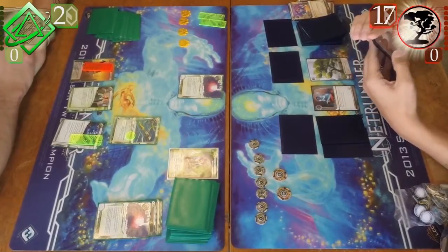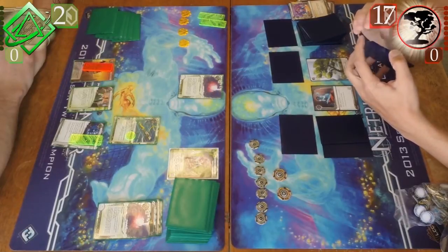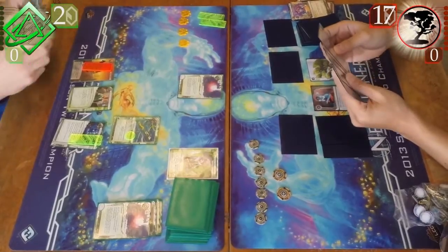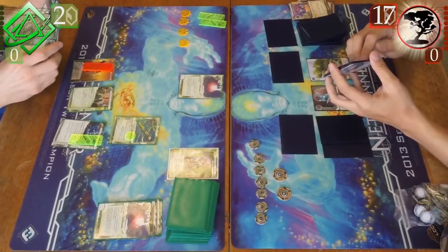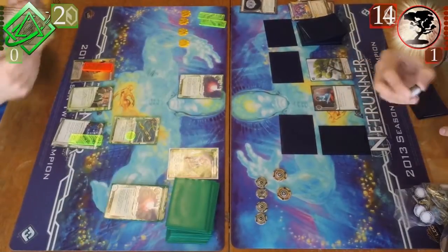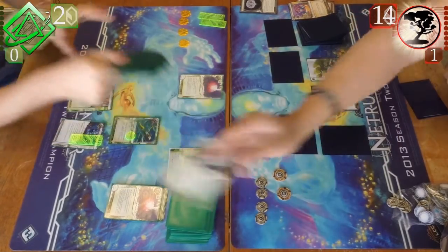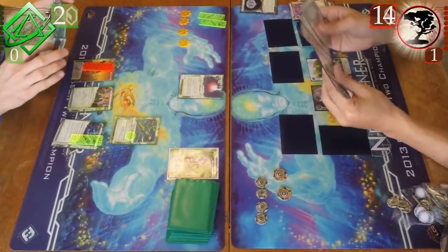Instead, I'm kind of digging myself into a little bit more of a hole here, playing and getting Kati. I guess I'm planning for more of a long-term game, but I think I'm doing that a little bit too late. Meanwhile, Gil on the other side is trying to decide what he wants to do. He advances the Kronos Project three times. What I found out, which makes a lot of sense — I just didn't think about it — is that his ability to deal me a net damage triggers before the Kronos Project does.